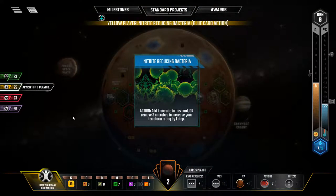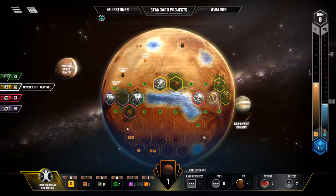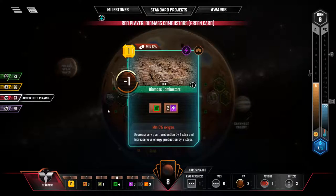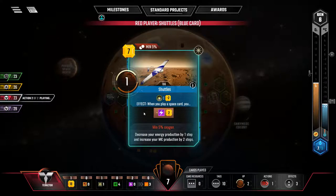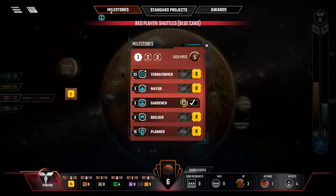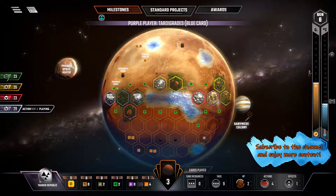Let's see what everyone does — nitrate reducing bacteria. They took the media event. Do you still want to place a city right there? Maybe that'll get them to play a space card. A milestone — who did the milestone? Gardener. That's certainly not going to be us. Yellow did it — tardigrades. I love tardigrades, they are so awesome.